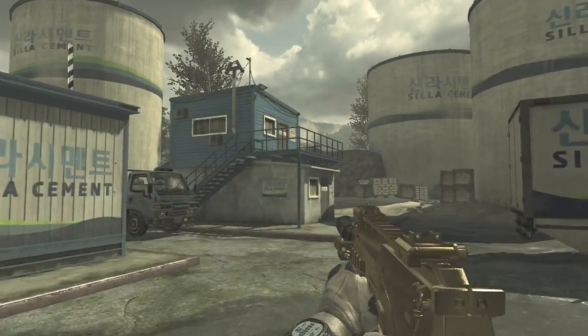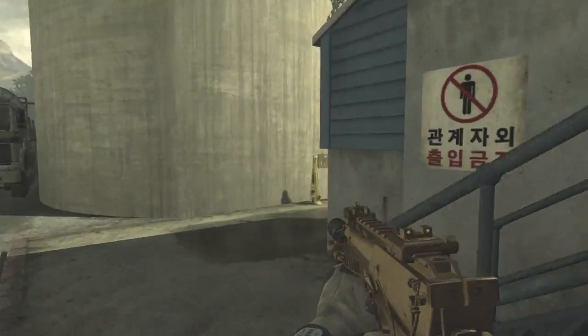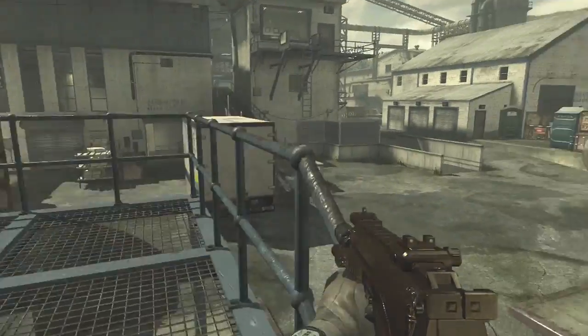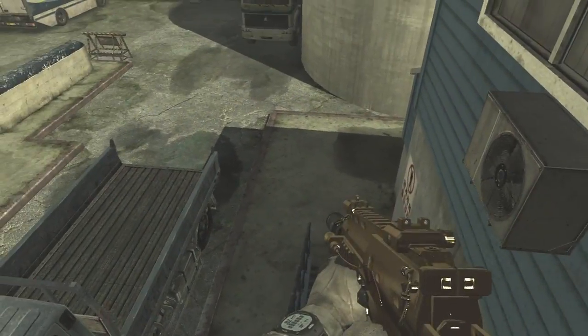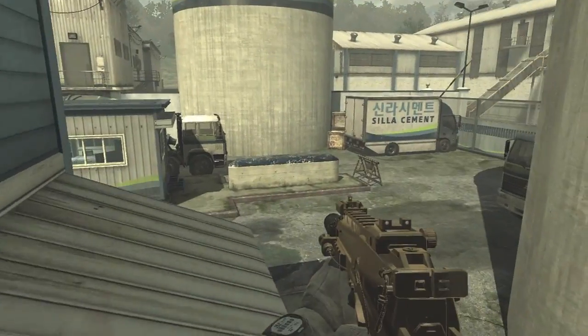What is going on guys, RSP Glitchers HD here from RSP Productions. In this video I'm going to be showing you guys a new online strafe jump glitch on Foundation. What you're going to want to do is come to the back of the map at the staircase and do a strafe jump around the building onto this little ledge here.